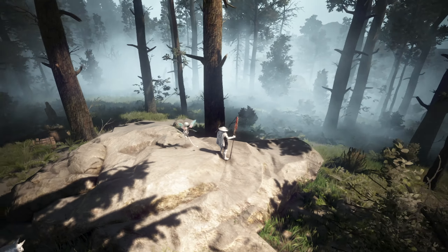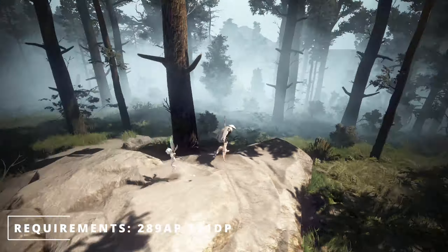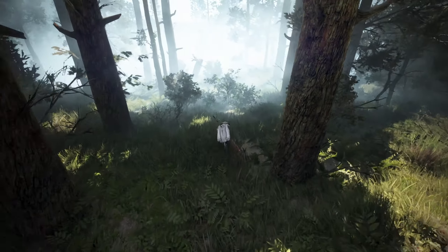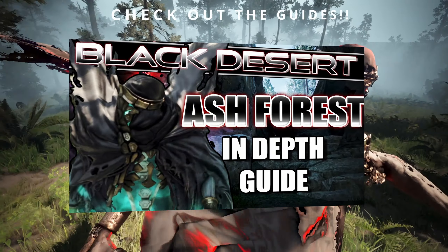Next we have Ash Forest. The minimum you're going to want to come here, in my opinion, is 289 AP and 371 DP. It is class dependent and you're definitely going to want some elixirs if you're coming here that early. Again, don't forget to check out the guides I have on the channel because they're there to help you.